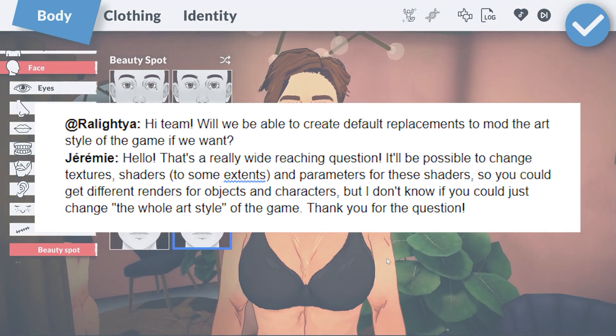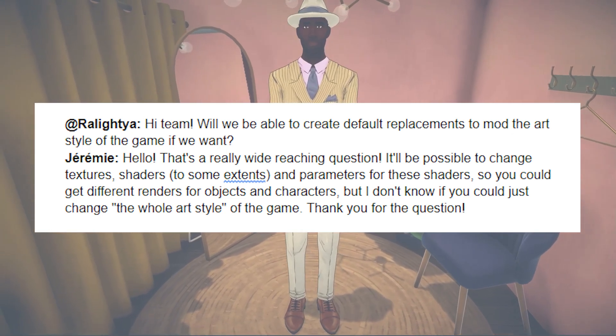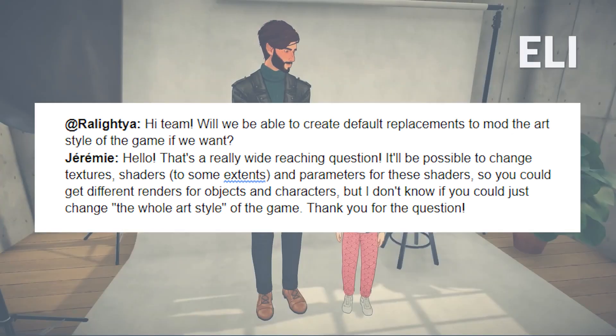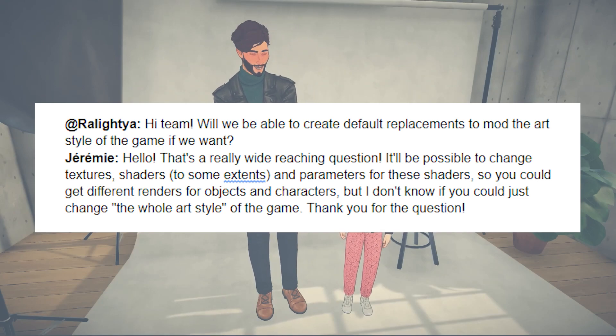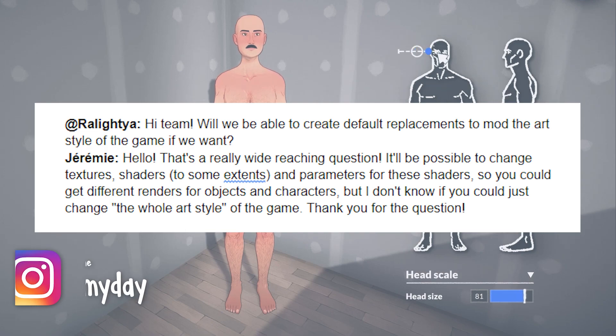People really want to know if they'll be able to mod the game to replace the art style, sort of like Alpha CC for The Sims 4. As of right now, you'll be able to replace textures, shaders, and the parameters for these shaders to get different renders for objects and characters — although that's not really changing the whole art style.